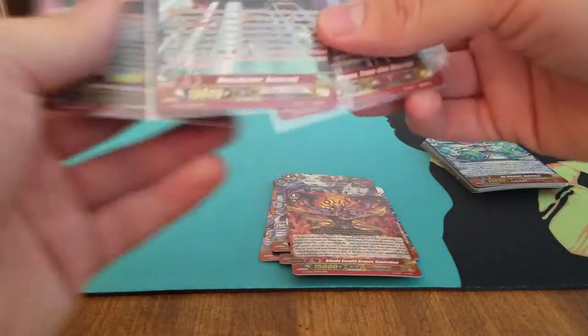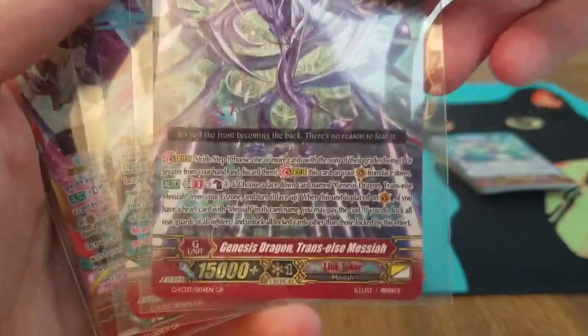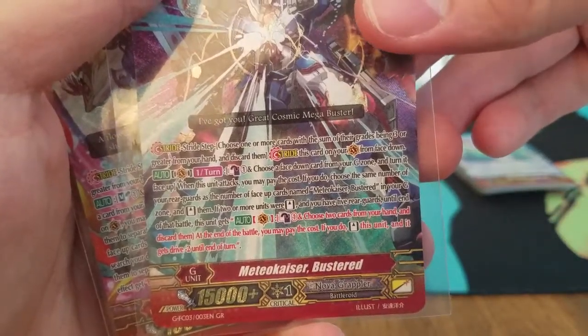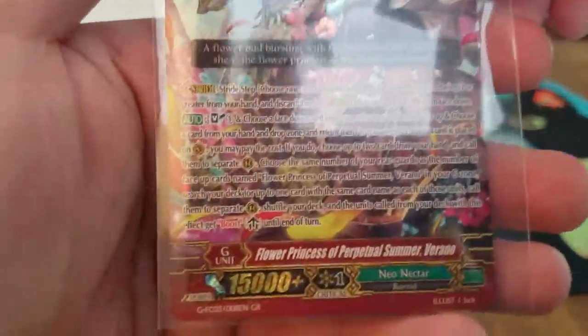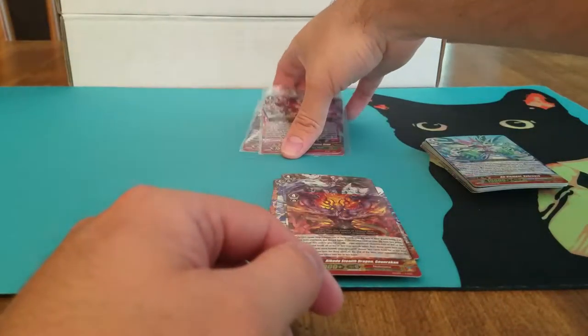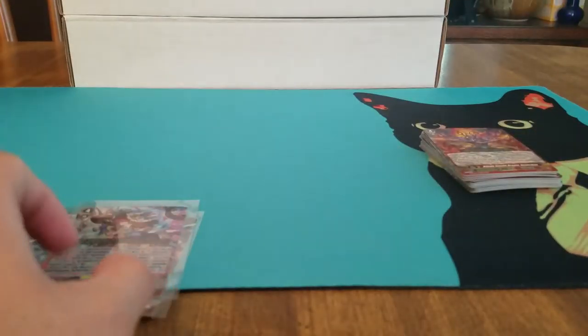And our Generation Rares are: Genesis Dragon Trans Elce Messiah, Mido Kaiser Bustard, and Flaw Princess A Perpetual Summer Verano. Alright, that's everything for that box. Just let me know what you guys think, and everyone else, have a good day. Bye!